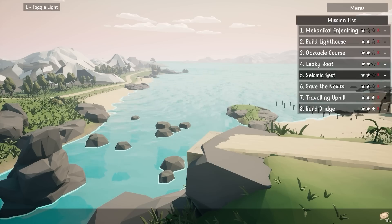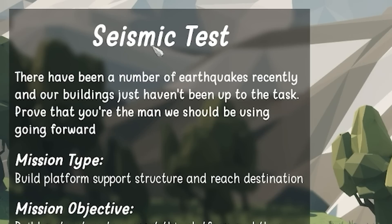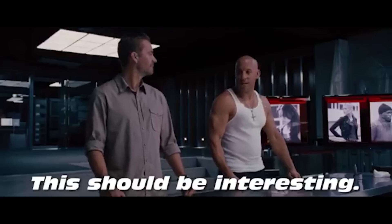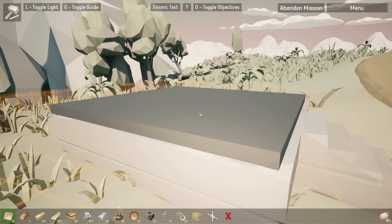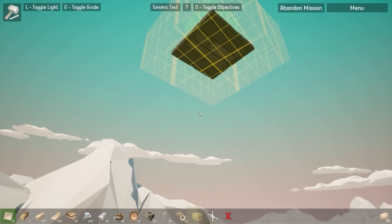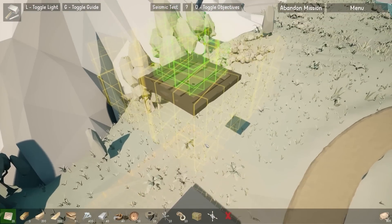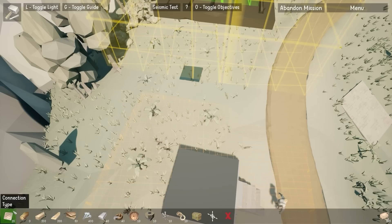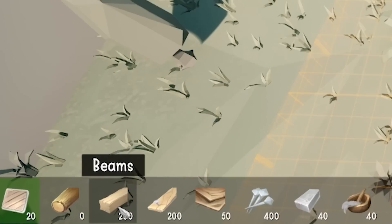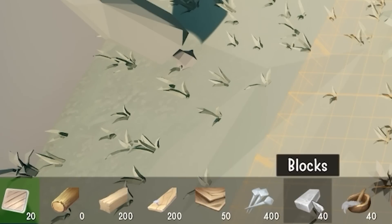It's the seismic test level. This simulates an earthquake — when the level starts, the platform rocks all about the place. The aim is to support a platform up top, so you've got to build quite a tall tower and make it earthquake proof. Unfortunately we don't have logs, which are the strongest building material, but we do have beams, bracing, sheets, nails, and a few blocks.